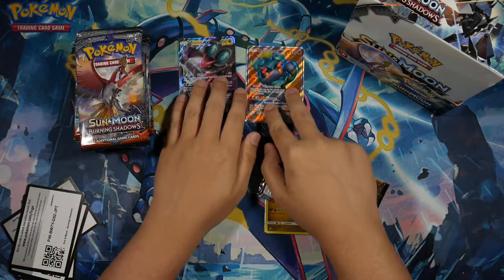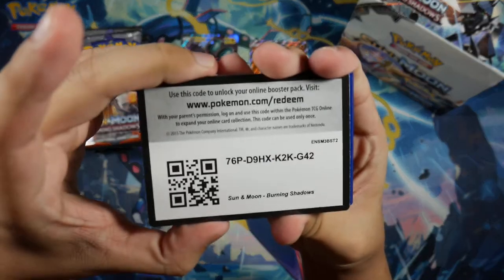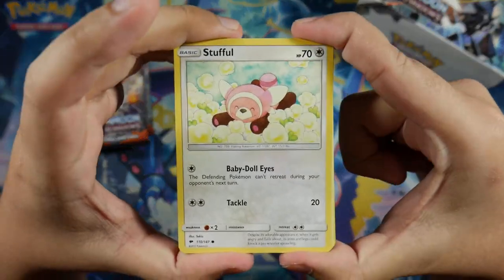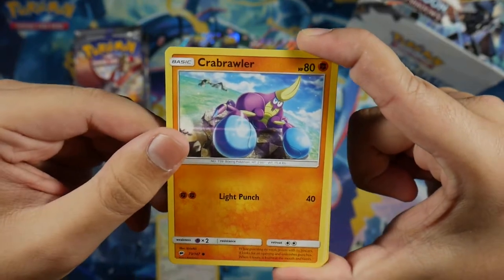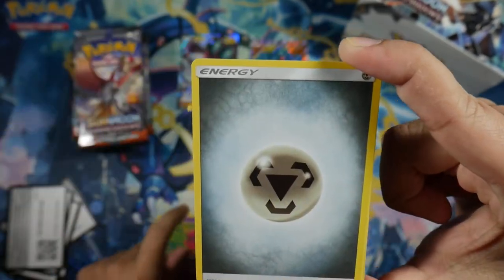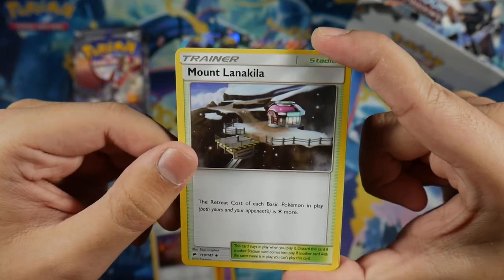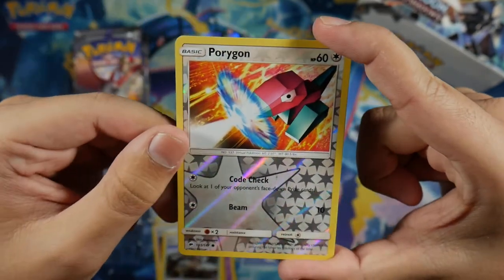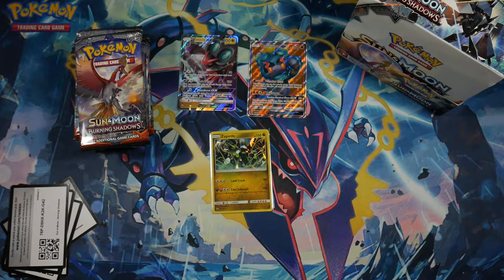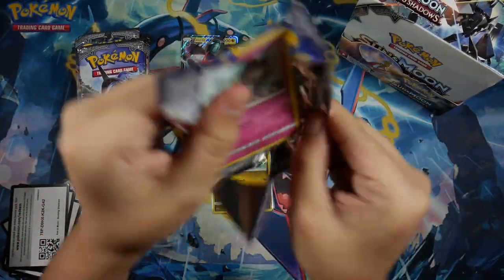Next pack. We got a Stufful, Crab Rawler, Morelull, Sandy Gast, Venipede, Steel Energy, Simisear, Kiawe, Mount Lanakila, a Porygon Reverse Common, and for our Rare we got a Scolipede non-holo. Unfortunately we couldn't go four holos in a row, but no worries — I know we're going to get some awesome stuff later on.